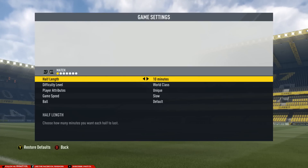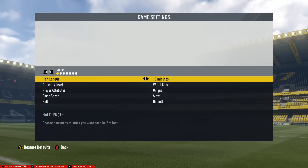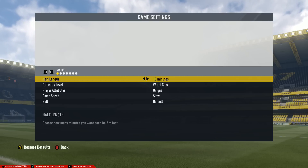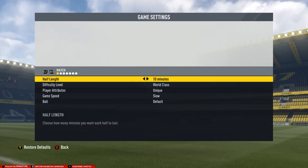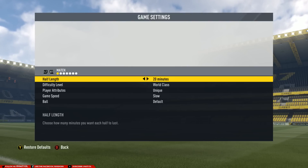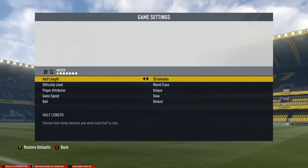The first thing we'll look at is half length. When you go from 10 to 15 to 20 minutes it's completely up to you — you can go to eight or nine, but you may have to modify certain values like run frequency, shot error, or anything like that to get a decent showing from both the user and the computer. For 10 minutes you should be okay with how the stock sliders are set up. I'll be going to 20 minutes just because I like to enjoy a nice full match.